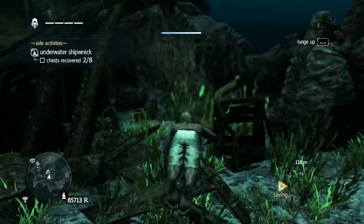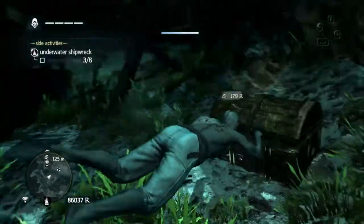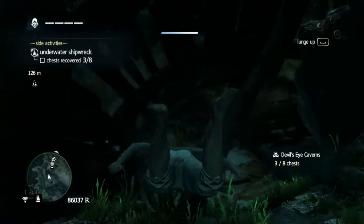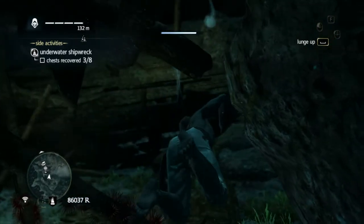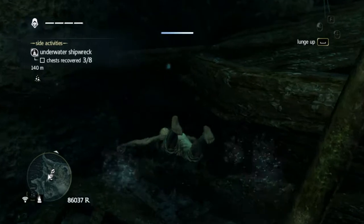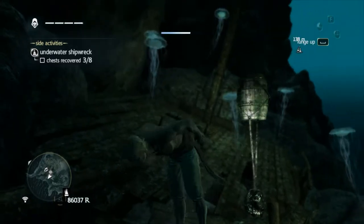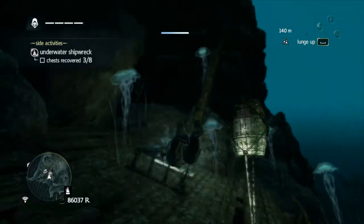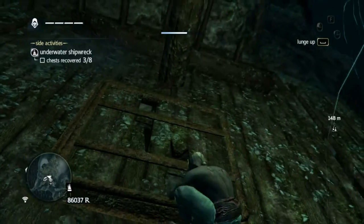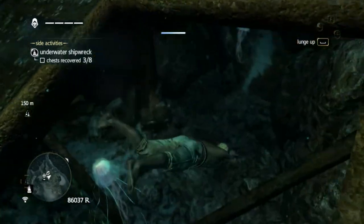There's a freaking eel right there. Not sure if I can avoid it. There we go. Let's go this way. Some more jellyfish over here. Let's get to this chest first. That's not the way in — or is it? Can I get in there? There's a door over here. Is that door shining on top of this thing? There we go. Jellyfish right there.